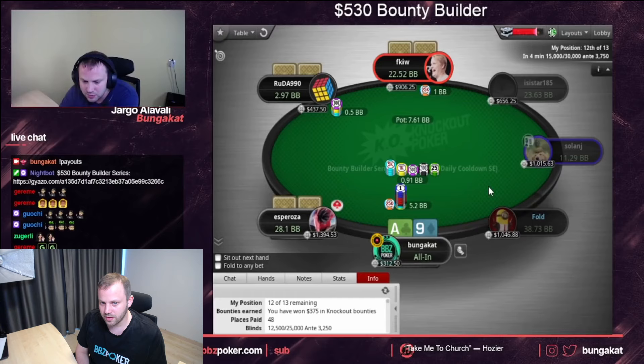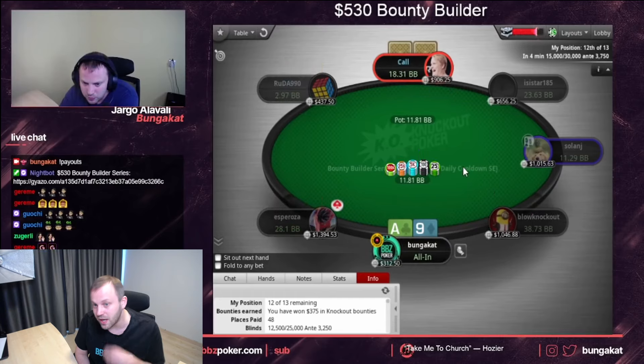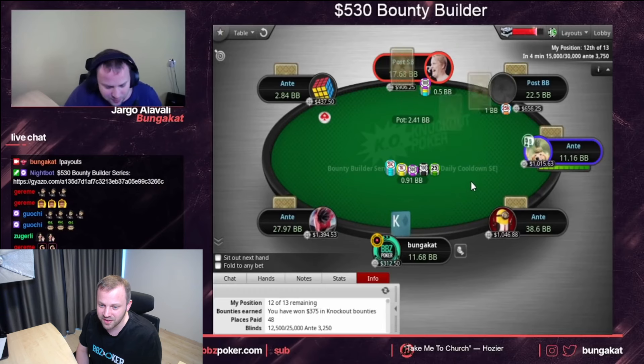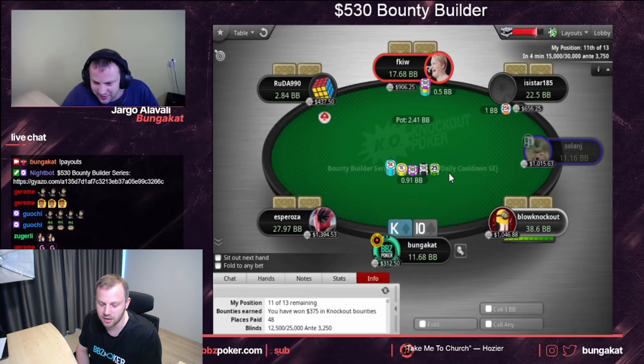This will go in — I don't think there's much to say about that. The big blind has to go — probably any two or close to it. Flipping, flipping, flipping. I actually thought this was going to be a typical Bounty Builder which is deeper-stacked.